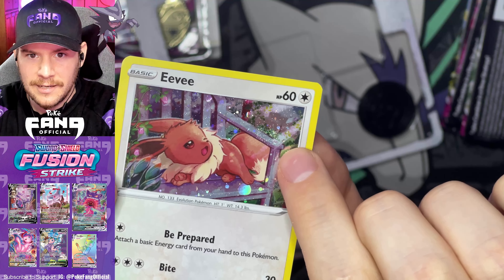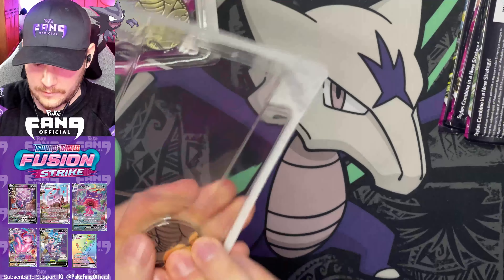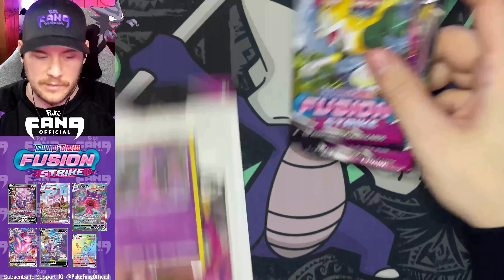Is that a swirl? I think that's a swirl. There's a swirl on this promo — a really nice one too. Let's take a look at this coin. Little Dragonite. Let's go ahead now and open up these three packs.